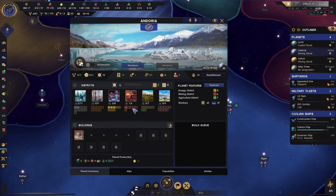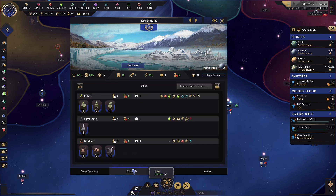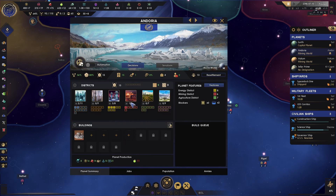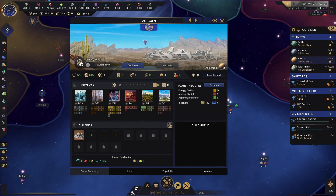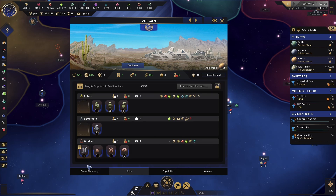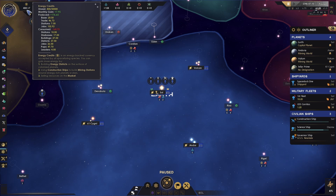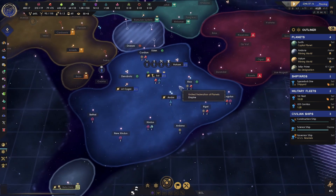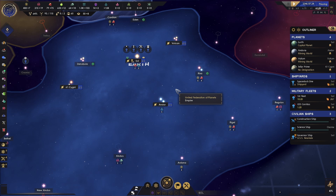Then we're going to come back over to Andoria, which we've set to be a mining world, and we want miners to be the main job over here. Then we have Vulcan as well — since we do have energy districts on Vulcan, I'm going to set the technicians to the main one there too, because we're only getting seven energy credits per month and we're dangerously close to going into the negative on that. Let's go ahead and unpause so we can keep going.